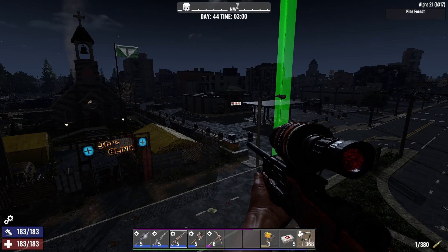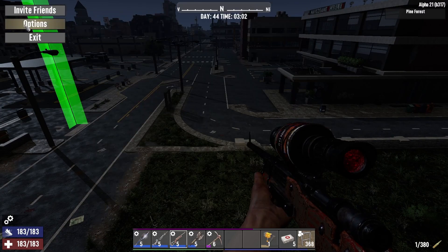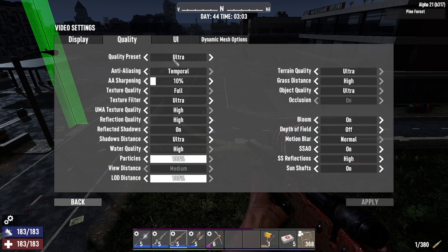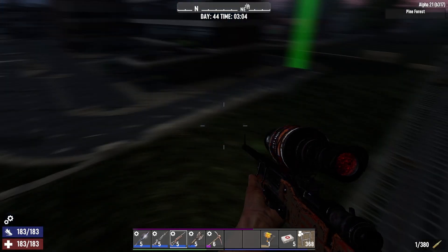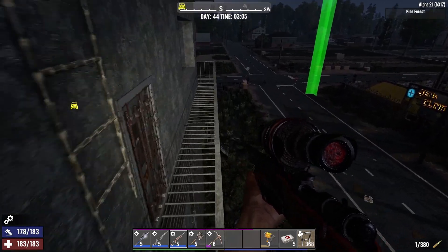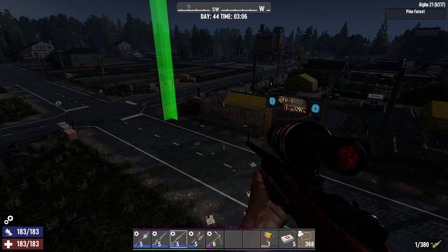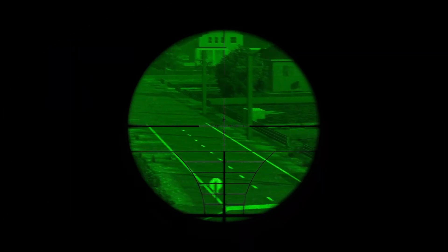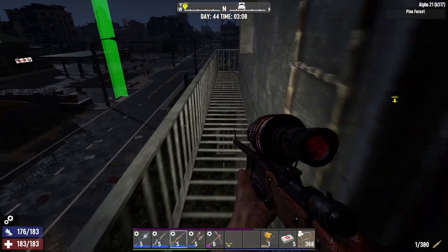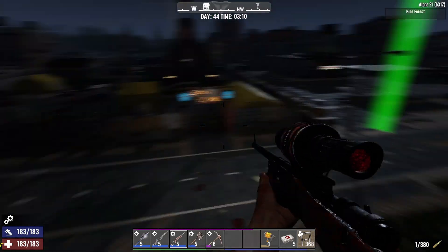The performance on this is so damn smooth. I've got everything set to ultra. My PC is decent - slightly better than most but not the best - and with Alpha 20 it was getting a little wonky when things got super busy. But I've been on tier 5 quests full of hordes of zombies in Alpha 21 and I'm just not getting any lag, no significant glitching. I am digging it.